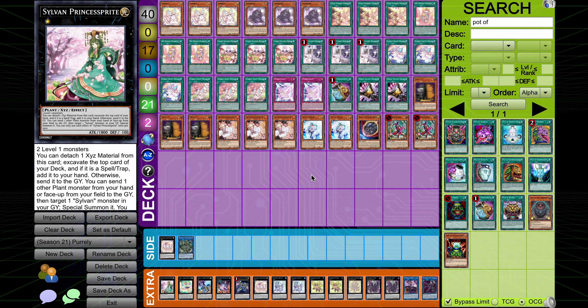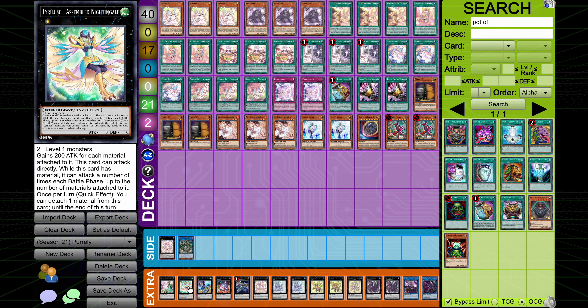Princess Sprite is not as good in the hand-trap version of the deck as it is in a build that's specified to always resolve it, or one that plays more board breakers as opposed to hand traps. Then we have Symboled Nightingale, which has kind of become the go-to turn-one play — you make a Noir and you make this, and then it makes it so your opponent can't kill you. You've got your Noir up, infinite follow-up with My Friend and all the other Purely cards, and this makes you unkillable. It's also a really good tool to make Zeus because it can attack directly.